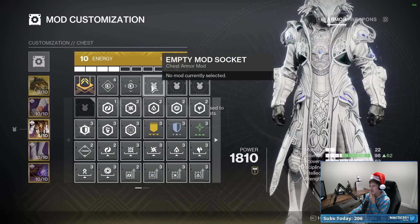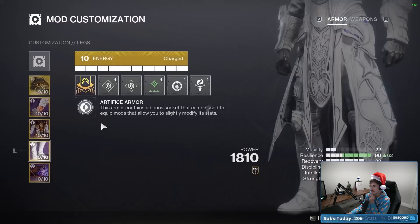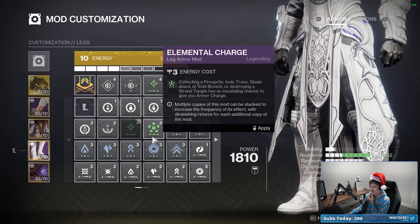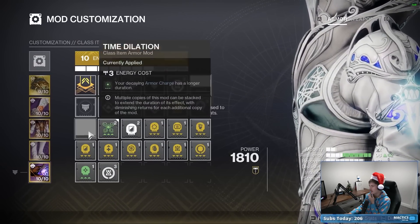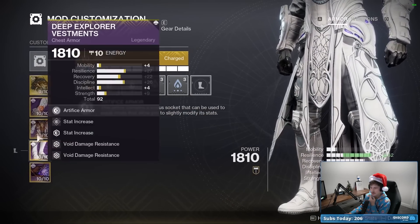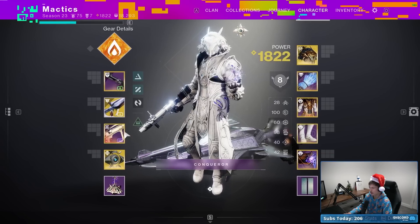We're going to spec into some Resistance mods. The activity we're running has a lot of Void Damage and a bit of Solar Damage, so I'll slot into those. For Boots, I want to invest in Surges since this is the Solar Damage build — Double Solar Surge — and then Reaper and Time Dilation to increase duration on both Solar Weapon Surges. Weapons: Polaris Lance, a Disorienting Grenades Grenade Launcher, and my Apex Predator Solar Rocket to benefit from those Solar Surges.